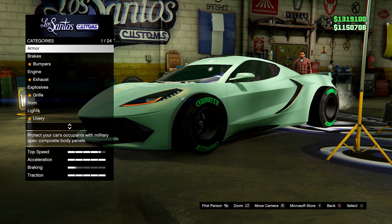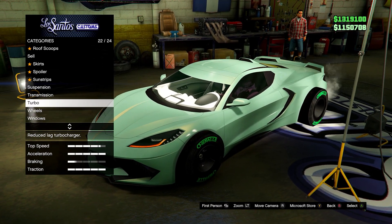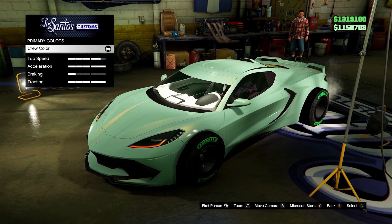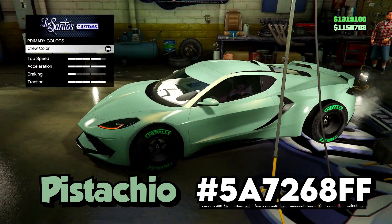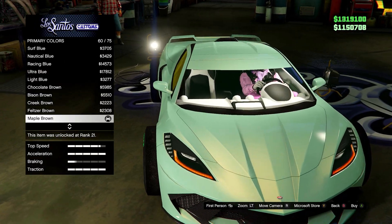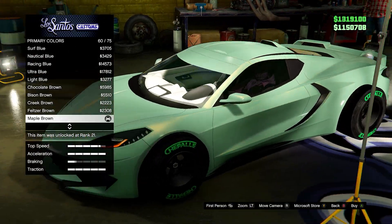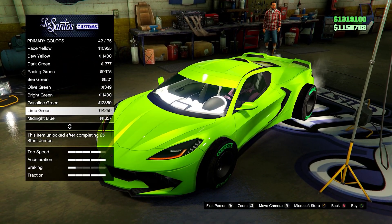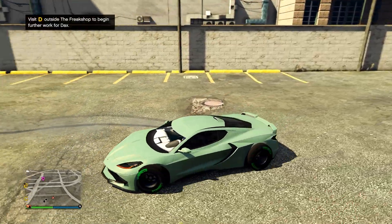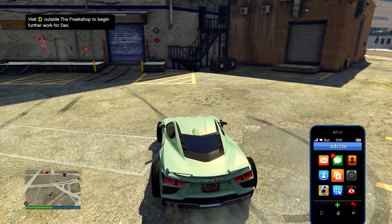To start, we have this nice subtle pistachio color — pretty much a light green with a maple brown pearlescent on it. I'll show you it as a crew color now and put the hex code on screen. If you want to make it more pistachio, add a maple brown pearlescent, or just keep it as a light green without one. This is a very unique color as there are no others like it in the game. Here it is outside in the daylight.